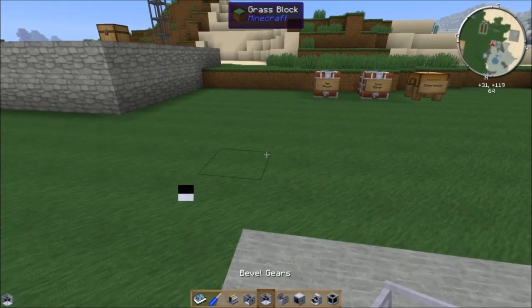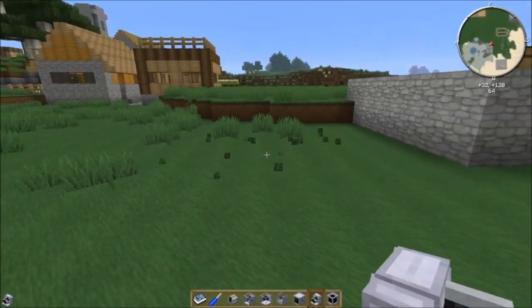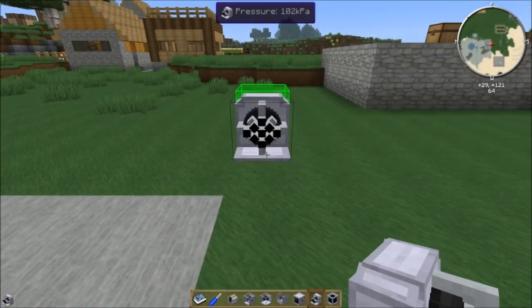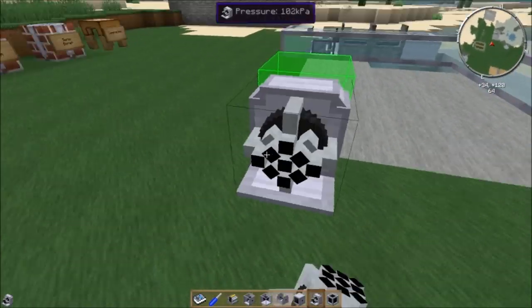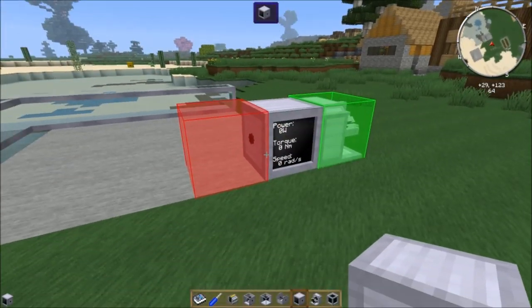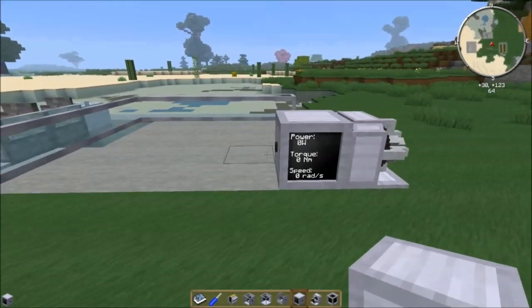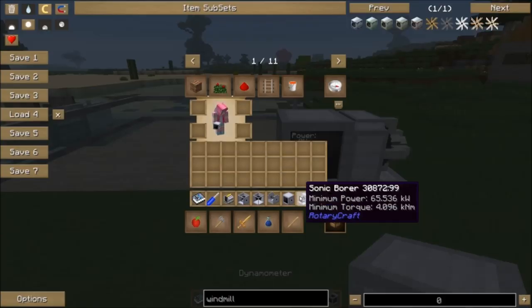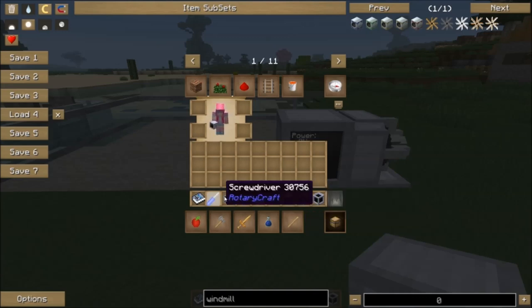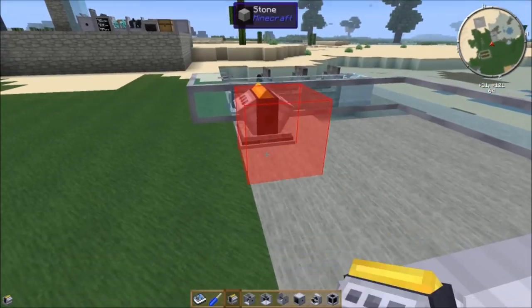Let's take a look at this. I'm going to place my Sonic Bore right here. I'm not really going to turn this thing on at full power because then it would destroy my landscape. But let's see how to power this thing. It requires 65 kilowatts at 4 kilonewton meters. 65 kilowatts is the output of a gasoline engine, so we might think we can use a gasoline engine to power this. Let's try it.